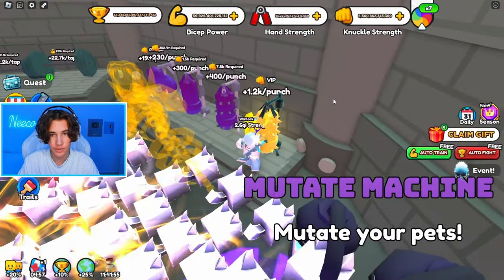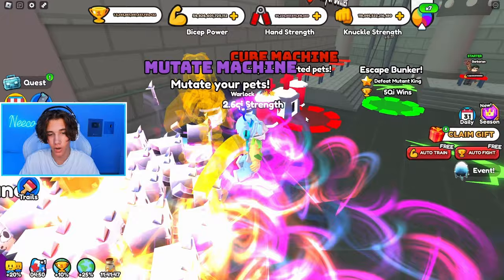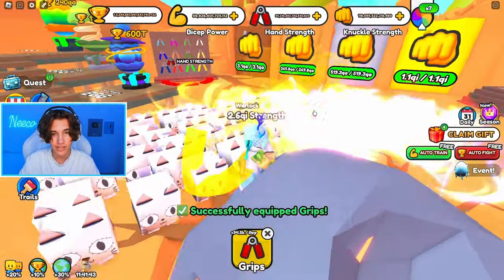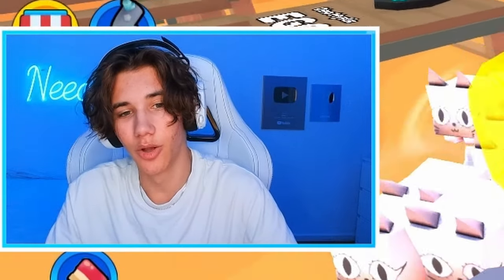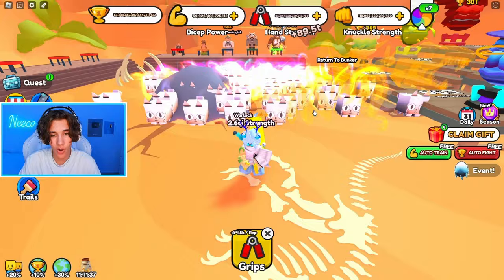We can also go back to the bunker and try knuckles — we get 6.5 trillion per tick every time we hit the bag. That's not too much, but this is also one world under. The dino world is the best to grind since it's the best world right now, although it's a little bit broken. Look at all of these cats!